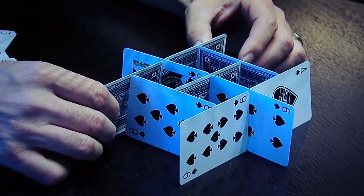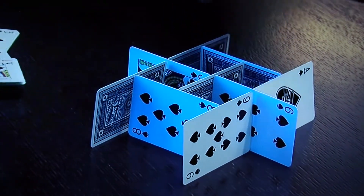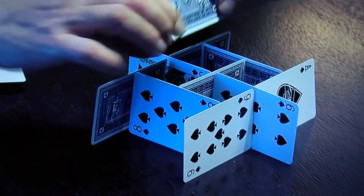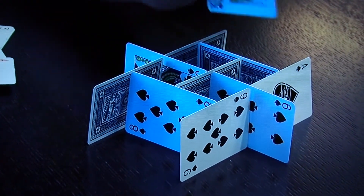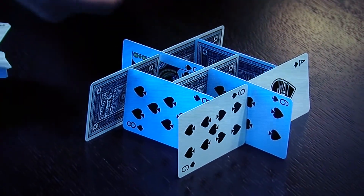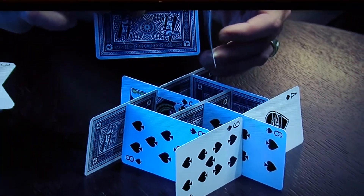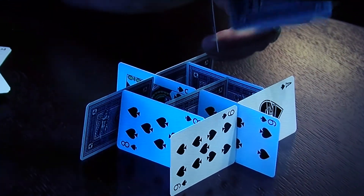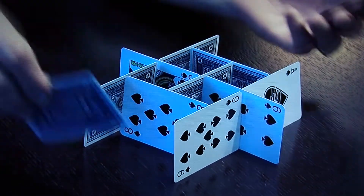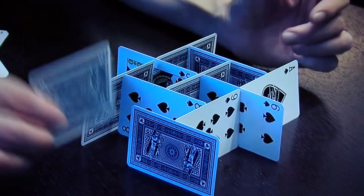And these little boxes are very, very strong because, for example, that card right in there can't lean this way, it can't lean this way. Likewise, this card right here can't lean this way or this way. And it also cannot bend because it's got cards here keeping it from bending and here keeping it from bending. So you've got this structure that will hold hundreds and hundreds of times its own weight.